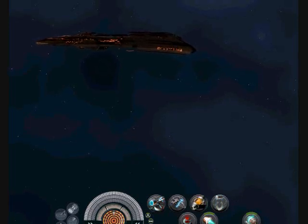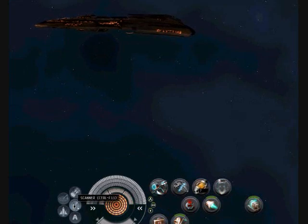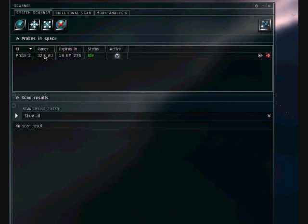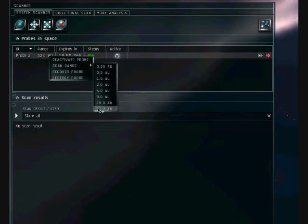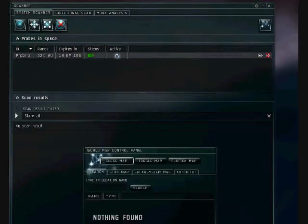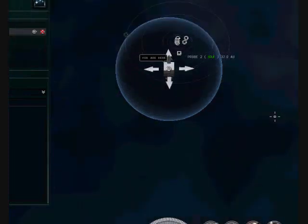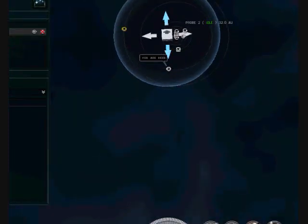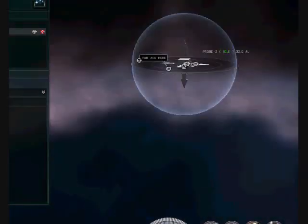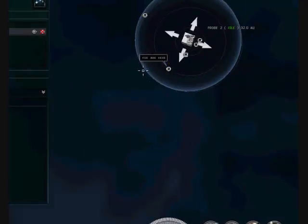You're going to want to hit your scan button right here, and a window will pop up that looks like this. You'll want to have your range of your first probe at 32, and you'll only use one probe for your initial scan. Click on your map to toggle it, and make sure your probe is in the middle of the system to cover all the planets and all the items in here — and not only this way, but also make sure it's level. Sometimes the system is bigger than one probe can handle, so you'll get multiple probes to cover that system. In this case, it's a small one and one covers it.